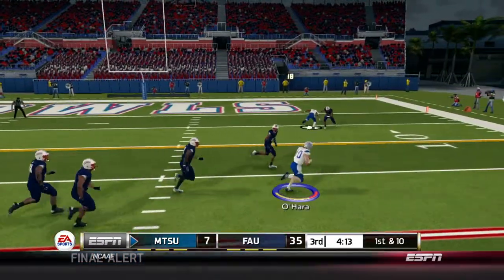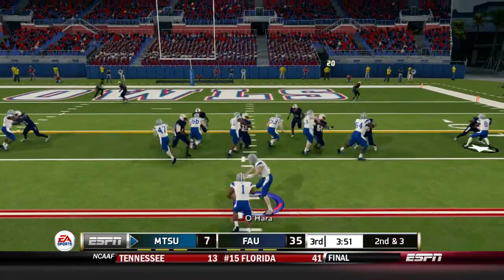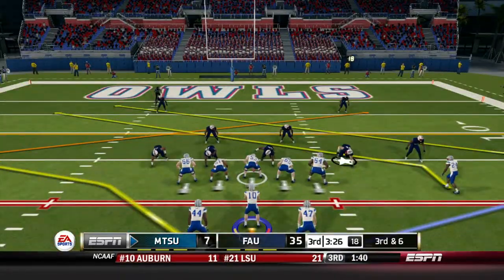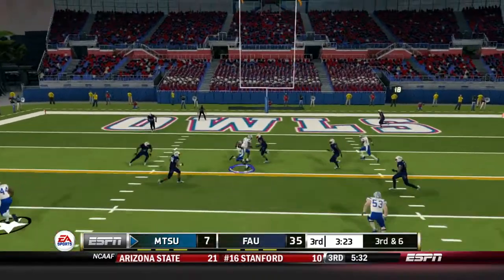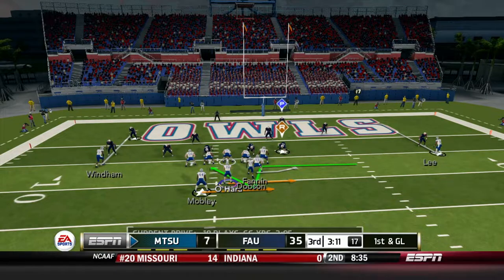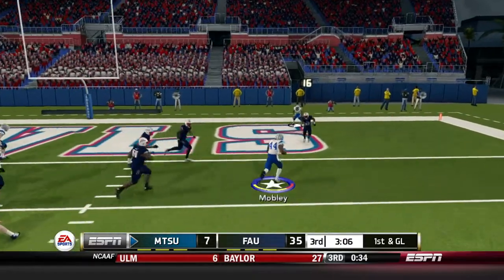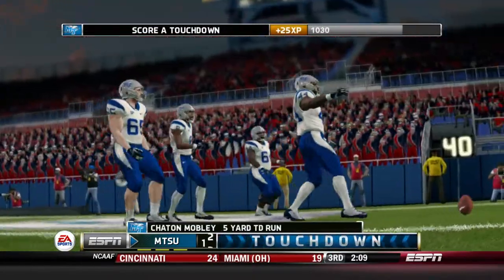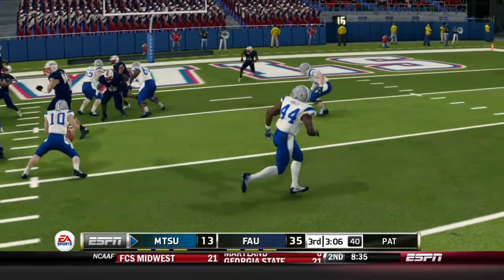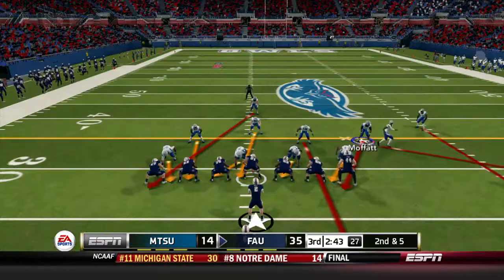First and ten from near the red zone — O'Hara keeps it again, picks up seven down inside the 15. Second and three — read option, but loses three as everybody gets through the blocks. Third and six — firing over the middle, Zach Dobson with a nice 12-yard reception, drive keeps on going. First and goal — faking to the man in motion, pitching to Mobley, and Mobley runs through the corner on the right side and finds the end zone — five-yard touchdown run.